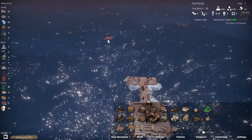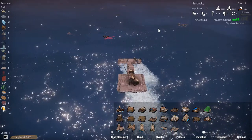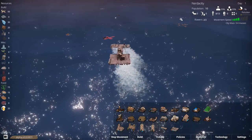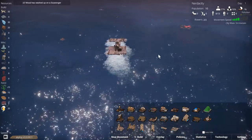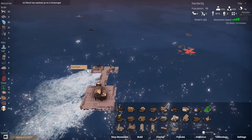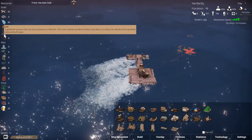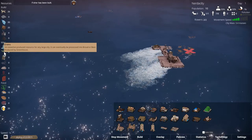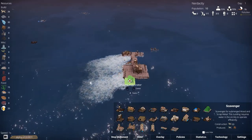By right-clicking you can sail around and pick up stuff. We'll pick up these floating crates, then go over to this driftwood pile and gather some driftwood. There's some trash, some fish, and there are survivors over there. Let's head over to the driftwood pile and get some wood. We have some plastic, scrap metal, and junk. We need fresh water of course, so let's build an evaporator to get some.